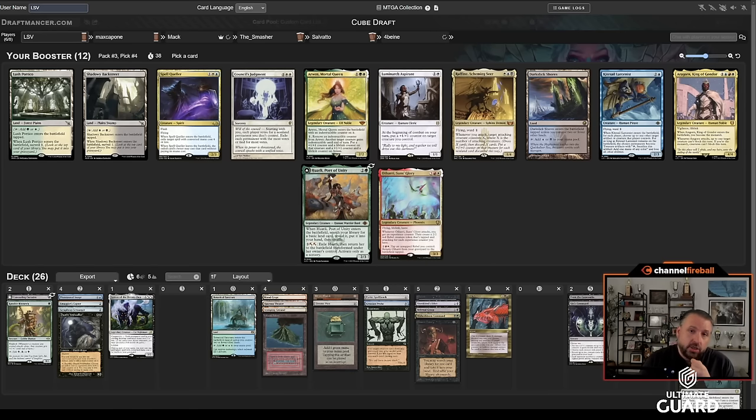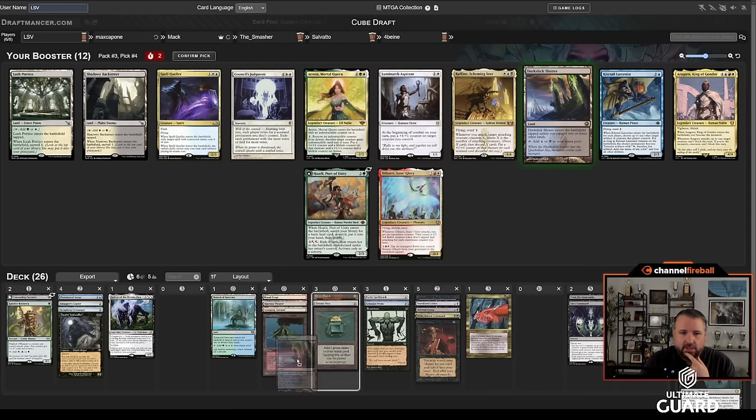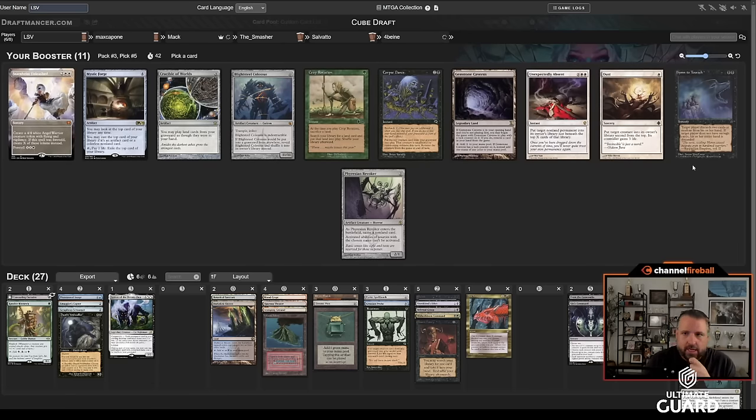The good news is maybe Anton is not playing white. I could take a blue-black land, but I still just have the one blue card so I don't need all these blue lands that much. Lumimancer would be great — I just can't really cast it. Same with Council's Judgment. Shadowy Backstreet is a white-black dual that doesn't really help. Lush Portico is a green-white dual that helps cast Lurus. I don't really see a reason to hate any of these cards — I'll just take the Dark Sixroar Seat.